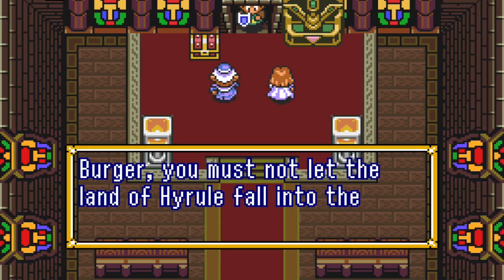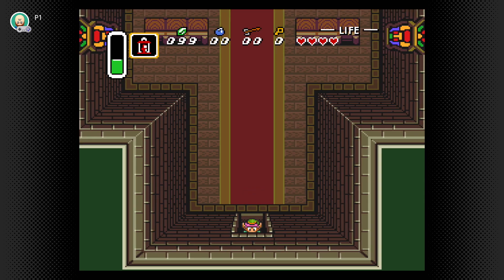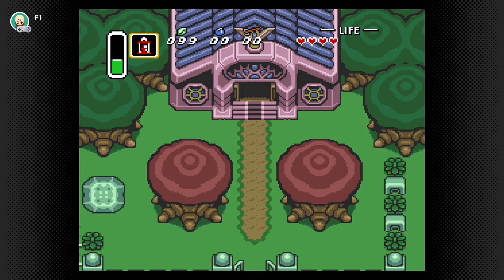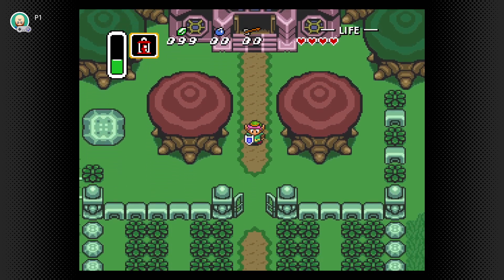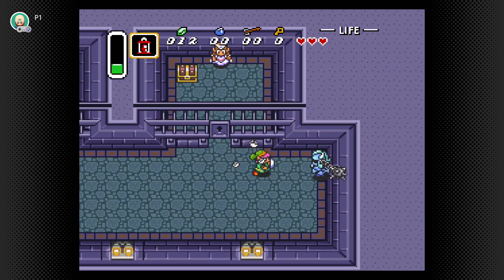After that, we reach the sanctuary, get an earful of exposition, receive a heart container, and then we are set loose into the world. Sadly, there's no boss fight or anything of that sort this time around — but that's okay. Unless you count those snakes, maybe, or the ball and chain guy? I don't know.